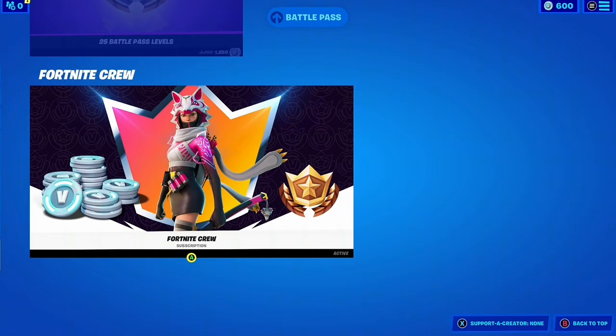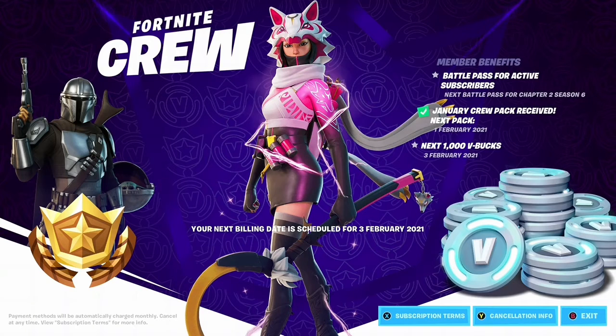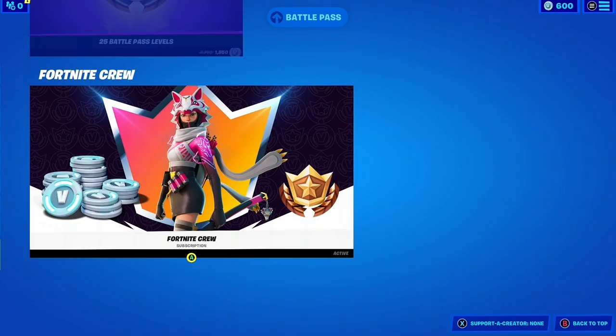I think it's some sort of fox — and there we go, yes, the fox. I think it could be called VI. Also with the crew pack you're getting all your V-bucks as well, and the battle pass, which is brilliant. Keep me going for another month, get some more victory royales hopefully — probably won't, probably just die anyway.